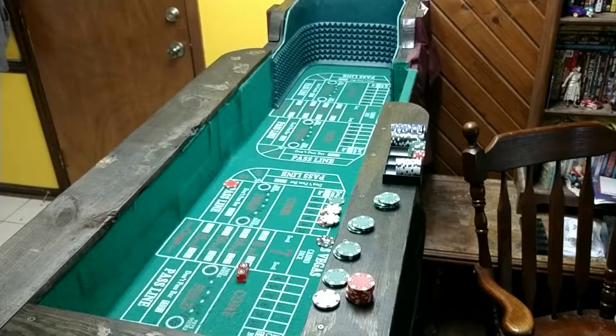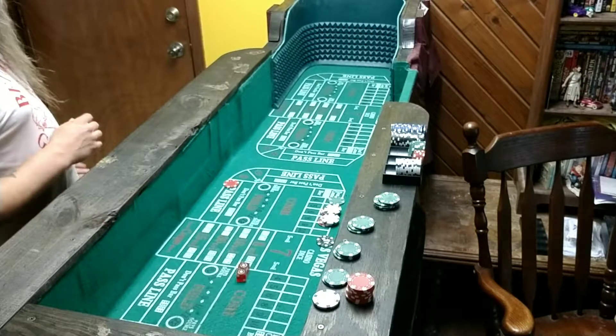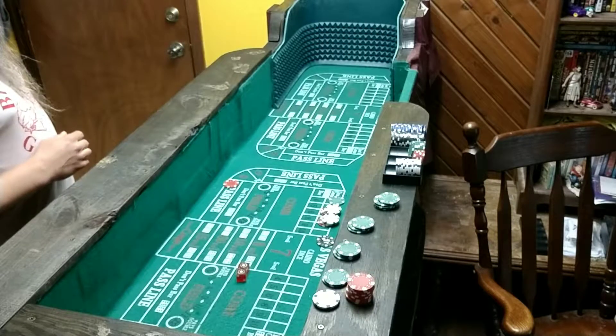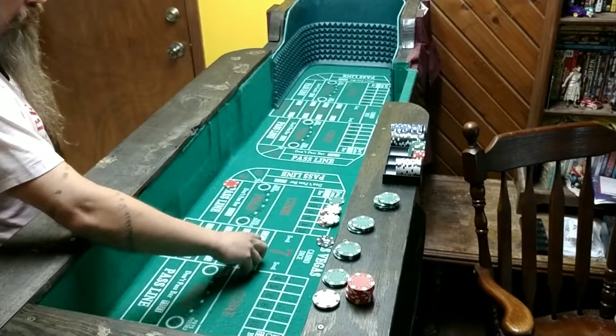Welcome back to Low Rollers Craps. Straight back from Vegas — got back a couple of days ago and had a really good time. I took my brother with us. We stayed at the Cal right off of Fremont Street and enjoyed playing at the Fremont the most and a little bit at the Golden Nugget. I was just throwing the dice and doing well and not recording, so I thought I'd turn the camera on.